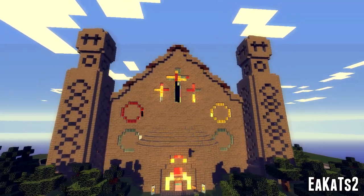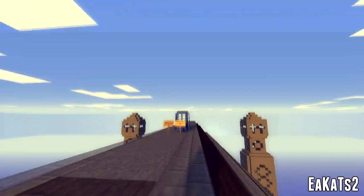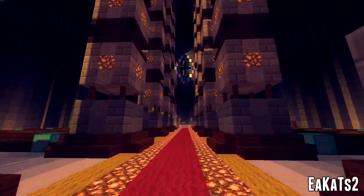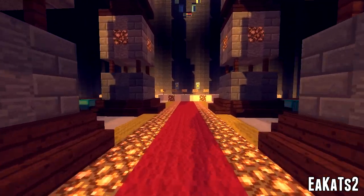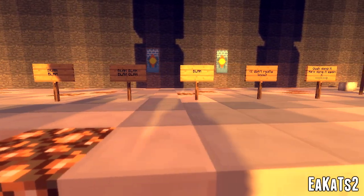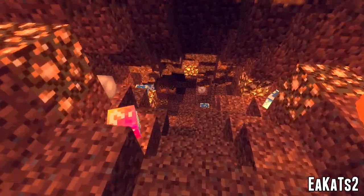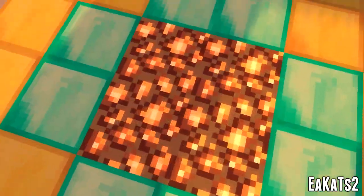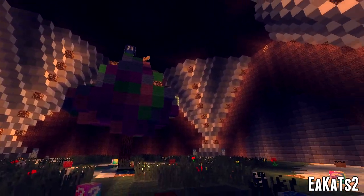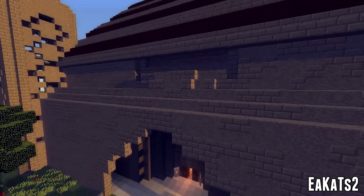Next up we have a church by Eacats2 and I really like this build — it was really creative. There's a little story added to it, like a Doctor Who theme with the Doctor on the roof. The church inside looks really nice with the use of glowstone, and there's a story on the stage about Jesus being brought back from the dead. Then a rabbit has broken in through a hole and burrowed beneath the church. There's also an underground Easter bunny base and the TARDIS at the top. Really original — nothing like any other build. Well done Eacats2.